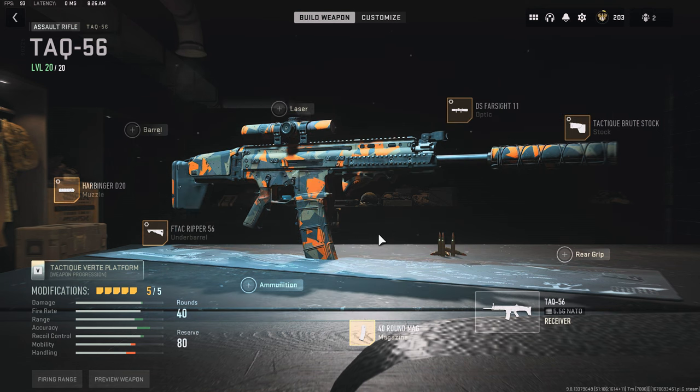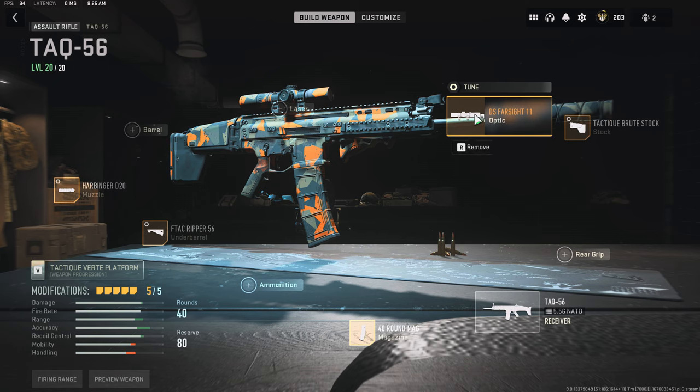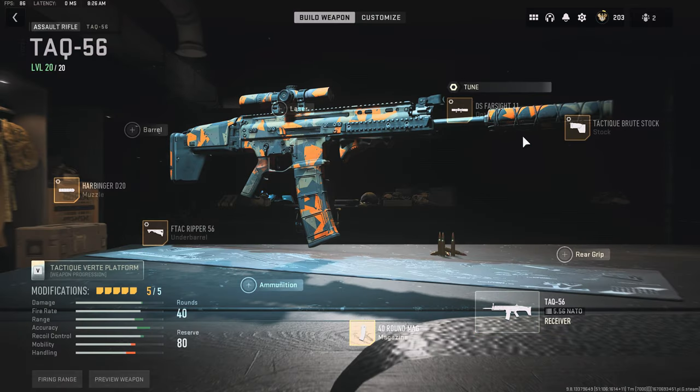For the TAC-56 build I went with the Harbinger muzzle. Tuned for recoil smoothness and aiming idle stability, because I'm using a high zoom optic I need to be stable so that I can hit some of those shots at range. The tune for flinch resistance — you don't want to miss shots — and for visual recoil reduction.